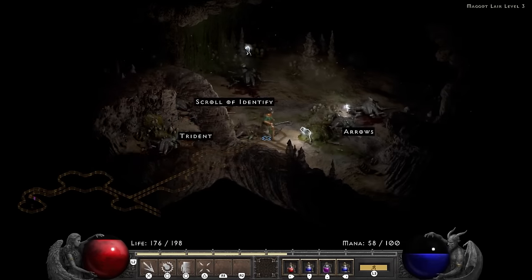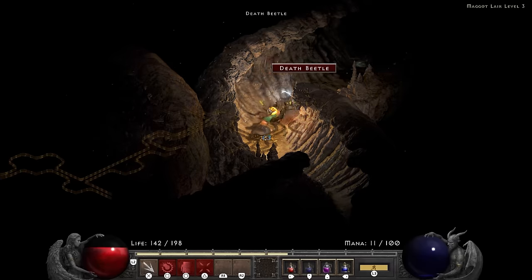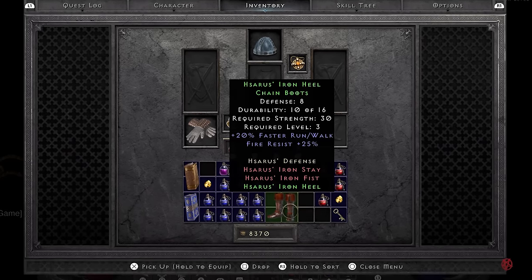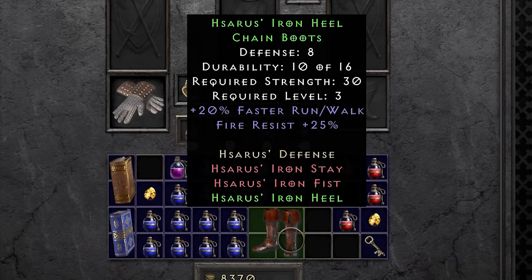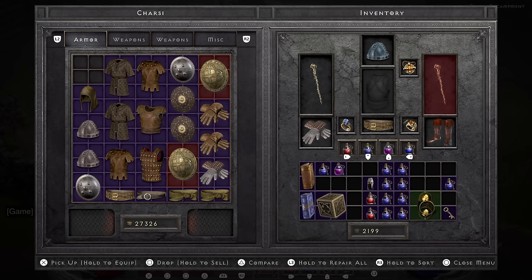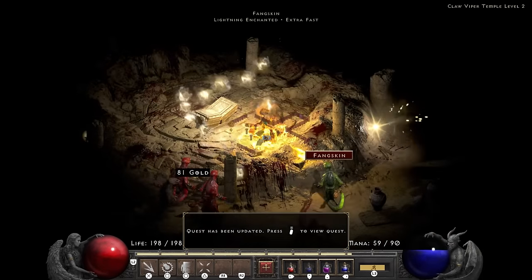In the maggot lair I politely asked the beetles for some new shoes. They say they don't have any but one of them ends up giving me the ones he ordered online that didn't fit because he doesn't have feet. The beetle had obviously borrowed these as well because they have a sorcerer's name on them — they grant a whopping 20% faster run/walk and 25 fire resist. Having found two floor topazes I make a quick upgrade to my helm — I buy a base from Charsi and stick in the two gems to get some more magic find going.